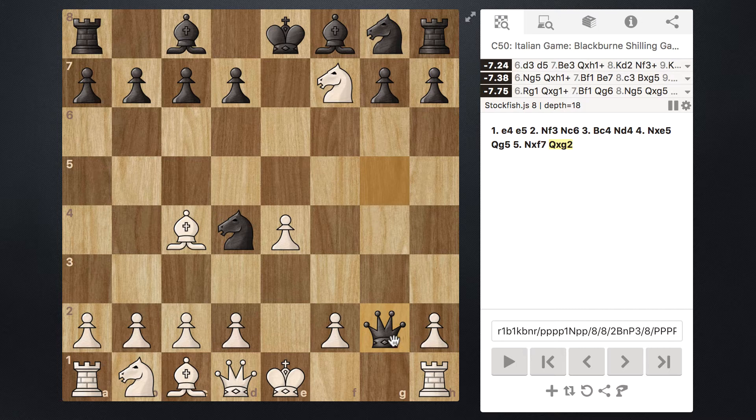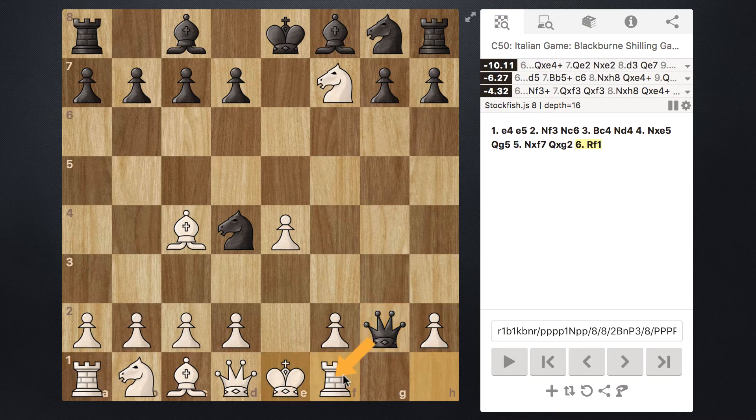Coming down and capturing the pawn on g2, they're threatening to take the Rook on h1 with check. So what we probably want to do is protect our Rook — that would not be good to lose at this point in the game — so let's just slide this over to f1. Then if the Queen tries to take it, we can just go ahead and recapture the Queen with our King.